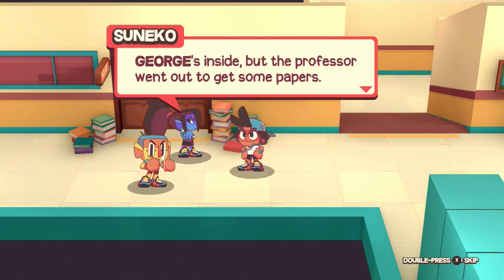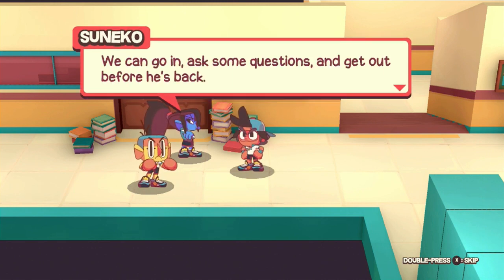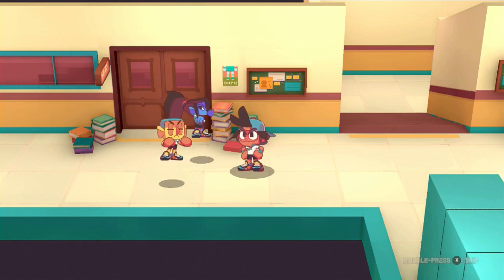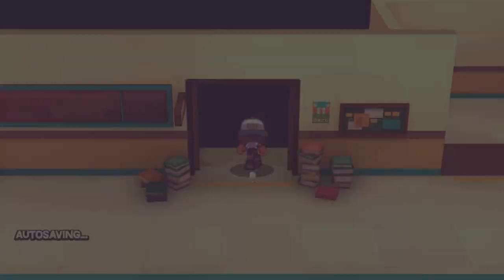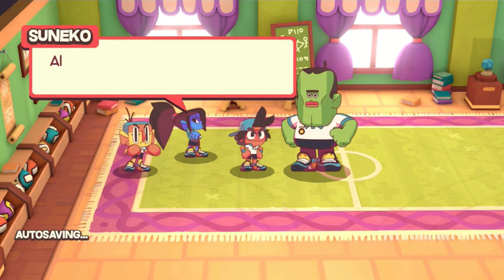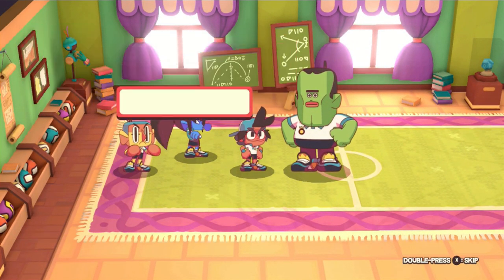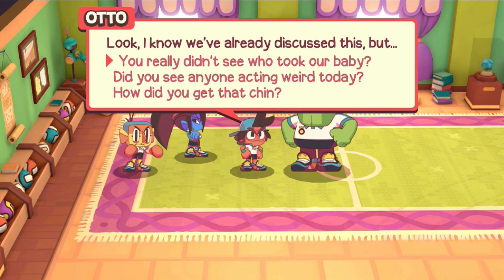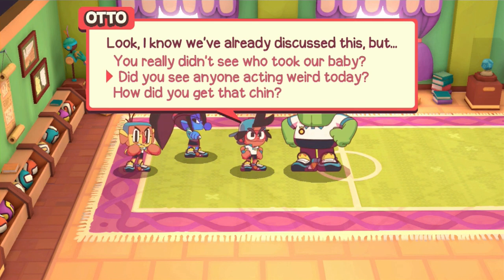George is inside, but the professor went out to get some papers. We can go and ask some questions and get out before he's back. Did something happen between you two? No, let's do this. We have questions for you. Alright George, Auto's got some questions for you. Look, I know we've already discussed this — you really didn't see who took her baby? Did you see anyone acting weird today?